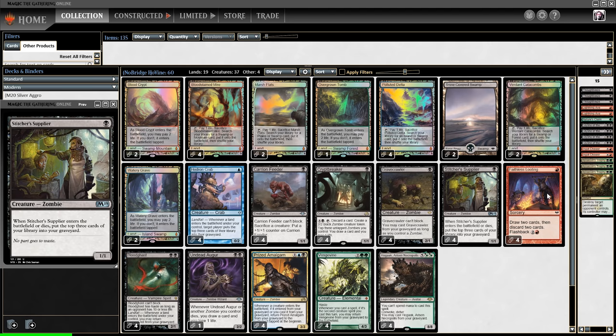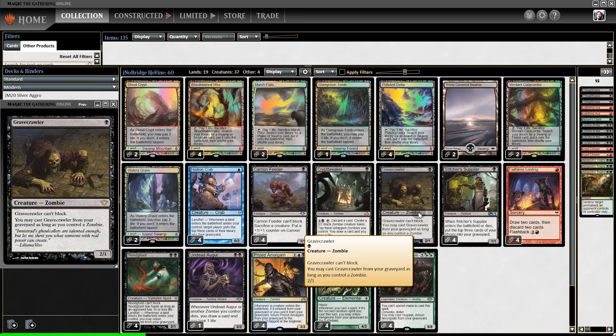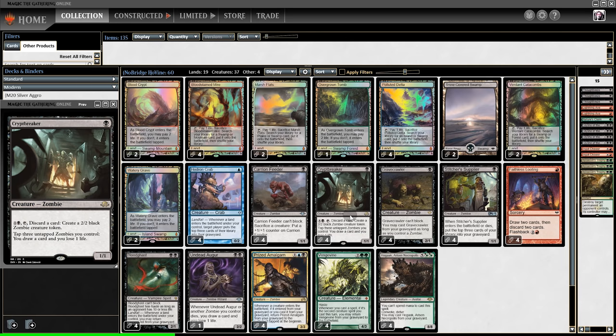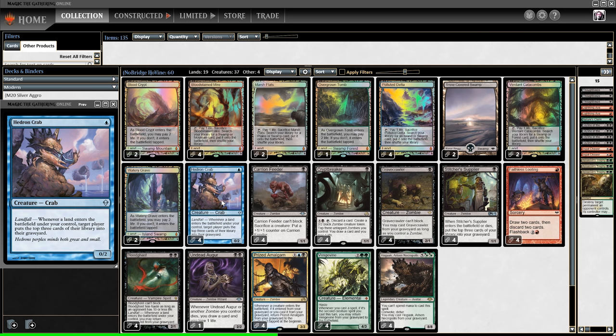The deck runs Stitcher's Supplier, Faithless Looting, and Gravecrawler. Then there are new additions: we have Amalgams which work well with Bloodghast, Vengevine, Hogaak, and Gravecrawler. Because we have so many zombies, we have four Cryptbreakers which can draw us a card. Likewise, we have the Viscera Seer — when a zombie dies we draw a card and lose one life.